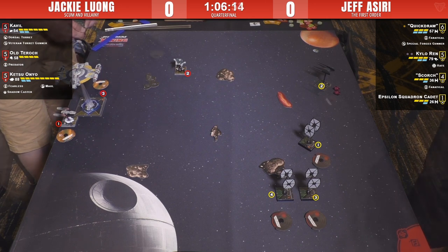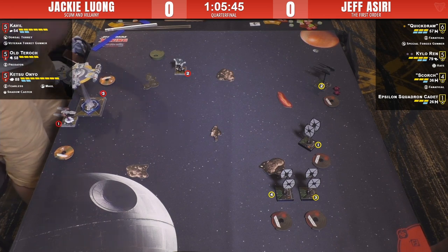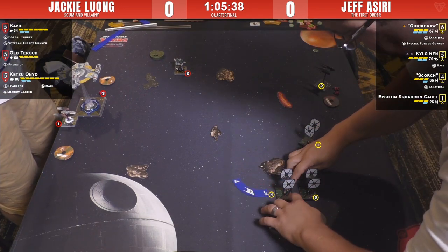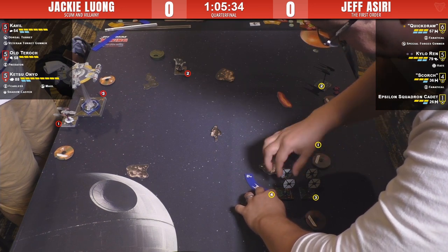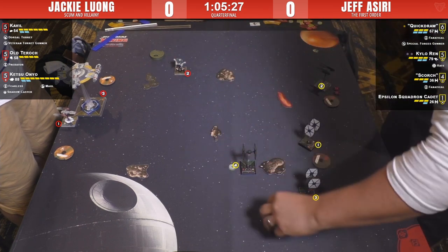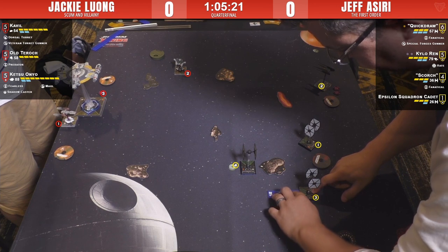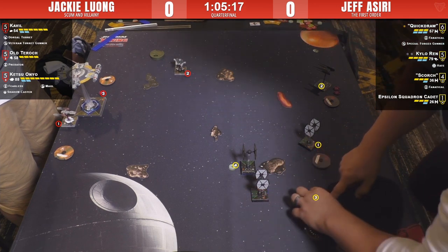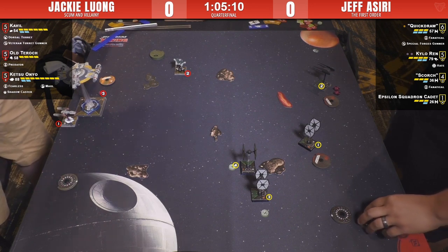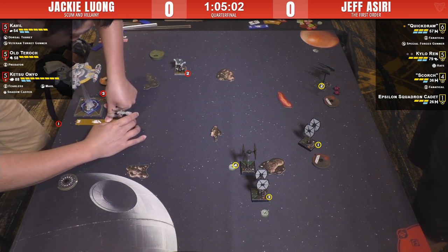Ketsu wishes she had a boost. I quite enjoy large ships without repositions on the table against me when I have four or five ships. Jeff has a two-turn — just barely not hitting that rock. Jeff got this far by not hitting rocks intentionally. He's really trying to force Ketsu to commit, just baiting it out there. Here comes Cavil with the three straight, and the Y-wing is jumping ahead.